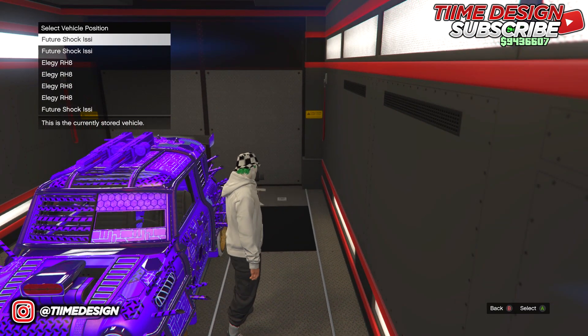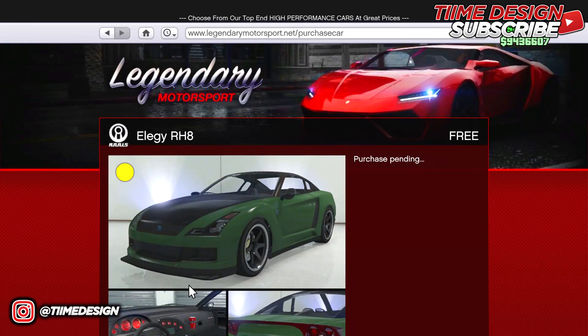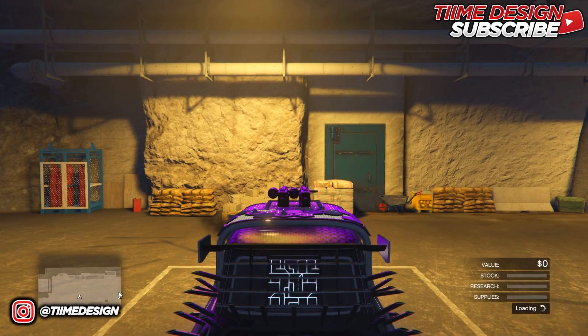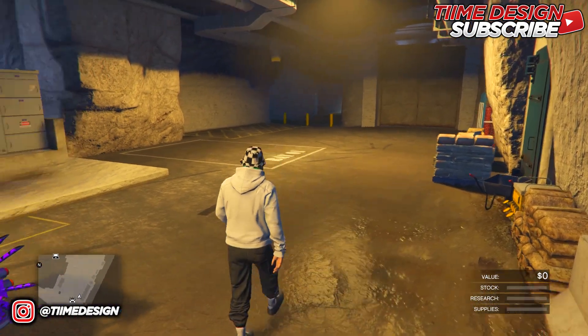Now I have three Future Shocks. Go to Legendary Motorsports, sort by price, pick an LG RH8, and order it to your facility — it should now show three Future Shocks. You can keep doing this glitch over and over, fill up 20 or 30 garages with Future Shocks, and sell each one for 1.8 million. To rinse and repeat, just drive the car out, park it in the same spot, and redo all the steps.